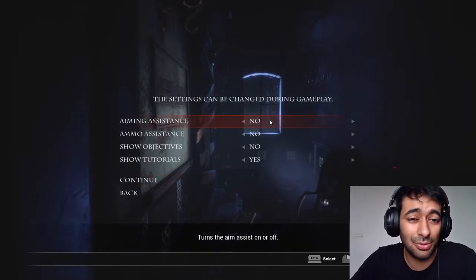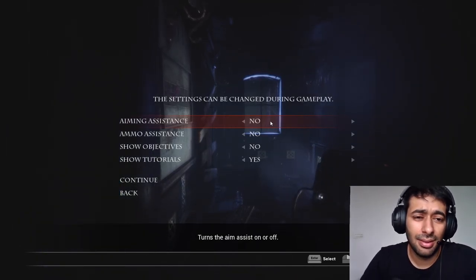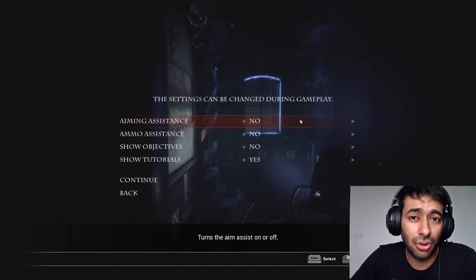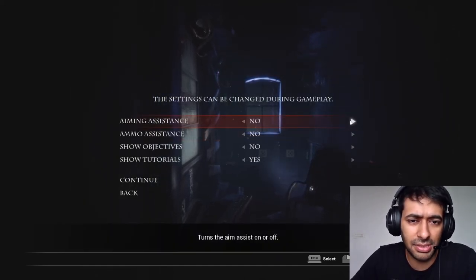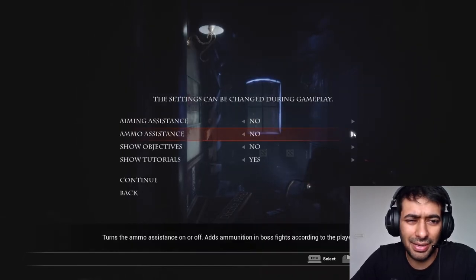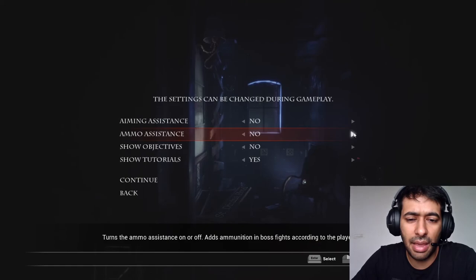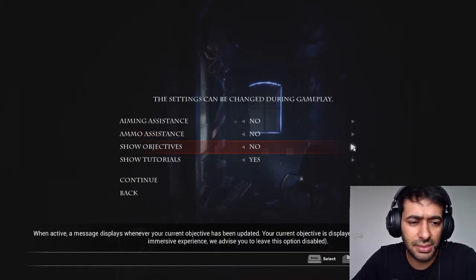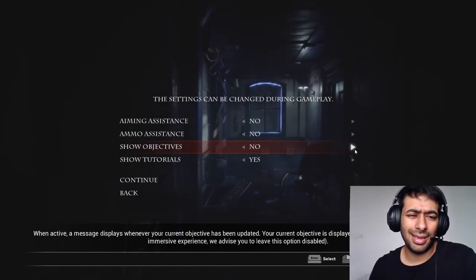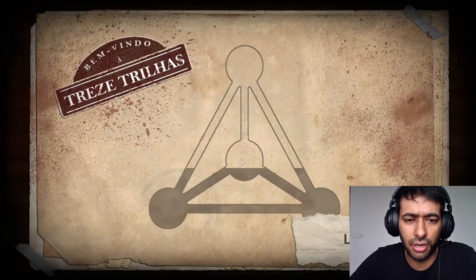Aiming assistance — I have no idea regarding much of the gameplay, so I wasn't even sure that we could aim in this game. Looks like we can. Aim assistant — I don't think we need that. Ammo assistance turns the ammo assistant on, adds ammunition in boss fights according to the player's needs. Show objectives — okay, yeah, I think we can show objectives. Why not? Continue.